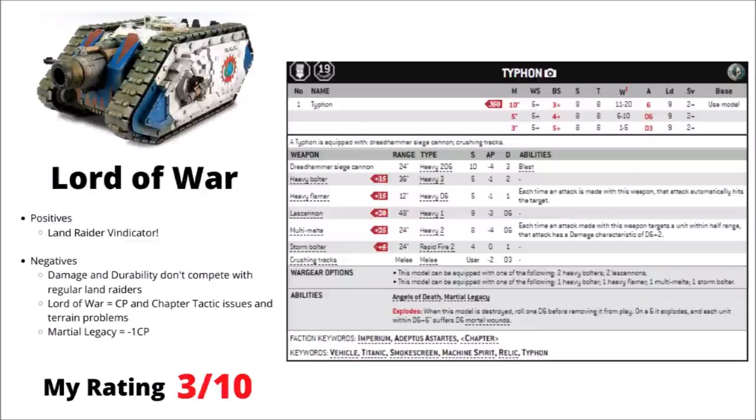Finally in the Lords of War we have the Typhon — not so dissimilar from the Cerberus, basically a Spartan crossed with a Vindicator. Its Dreadhammer Siege Cannon gets 2D6 shots at Strength 10 AP-4 Damage 3. It's a little bit more efficient than the Cerberus, costing 50 points less and not having movement issues — but still not dissimilar enough to actually be good. Still, I'm never really going to say no to the fun factor of this one.